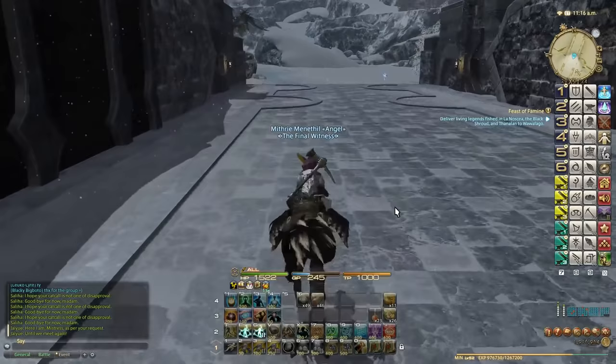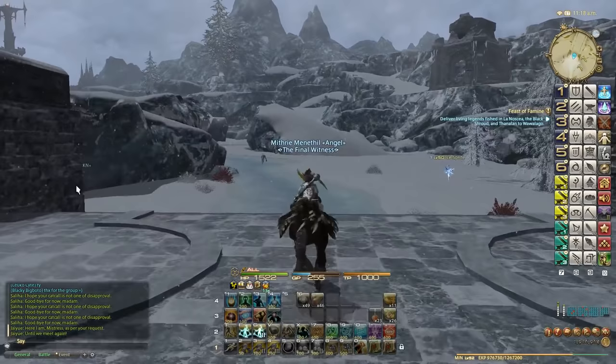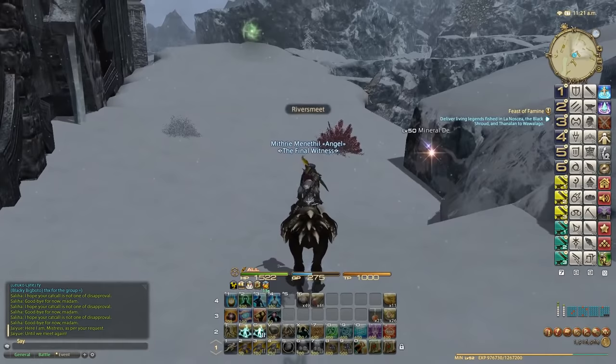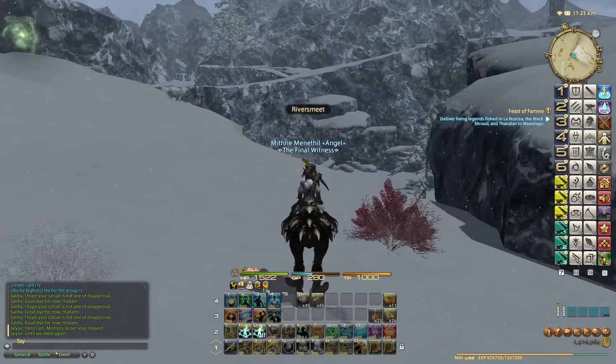For the first couple of days, before you can fly around the zones, it might seem tedious. But as soon as you can start flying around, you can get from place to place very, very quickly, as you can see this miner is doing right here. To unlock flying in each zone, you need to activate all of the Aether currents and get all the other Aether currents from quests.